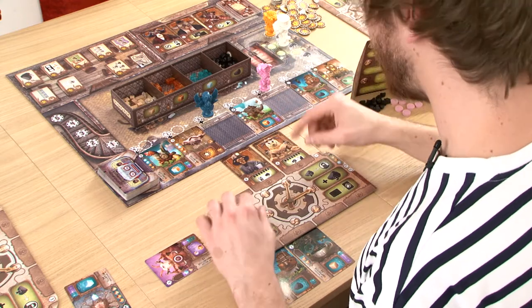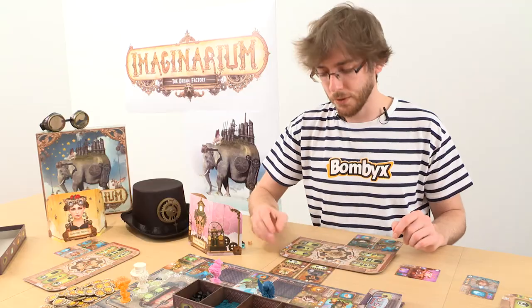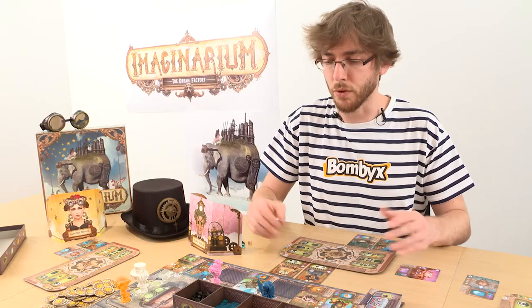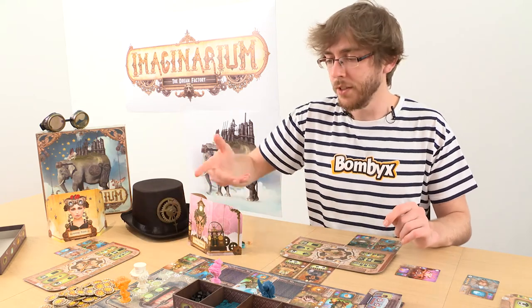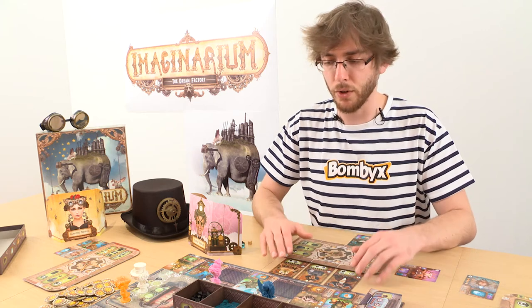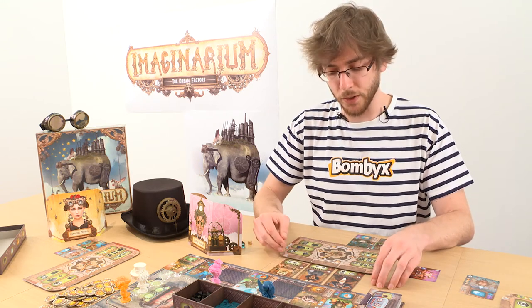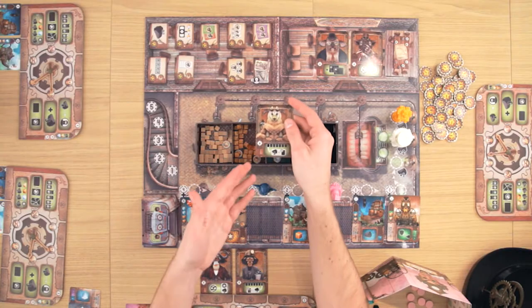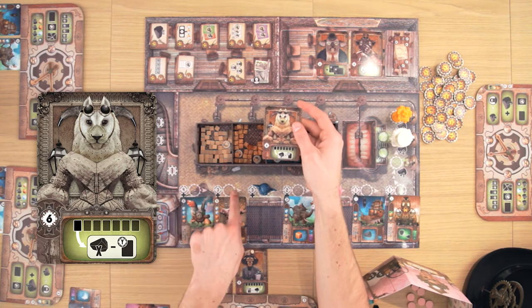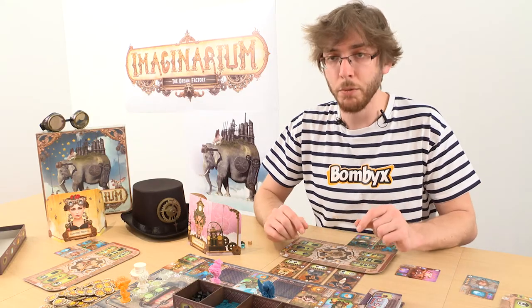Then I will choose the two actions I will perform during my turn. One action I can perform is, for example, hiring assistants. To hire assistants — you can see them here — you will have to pay for them; the cost is indicated here in charcoalium. If I pay for it, I can hire it and put it on my workshop. I have only 3 available spots for assistants and I won't have more during the game, so I have to choose carefully. This assistant, for example, helps you buying machines, because the cost of the machine is now the cost indicated on the board but you don't pay anymore for the cost indicated by the level of the machine, which will help you saving some money.